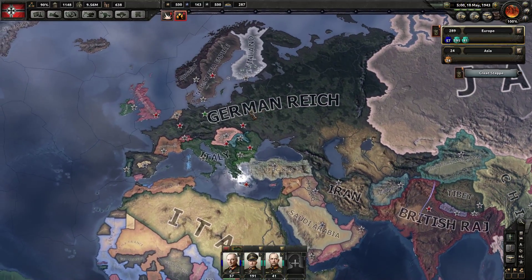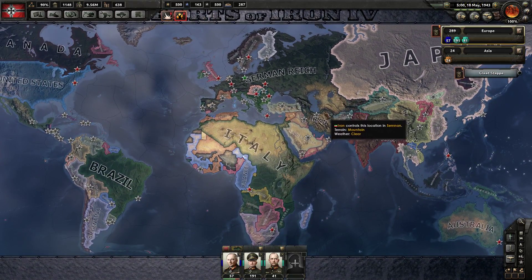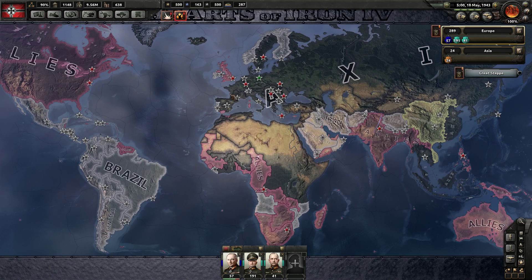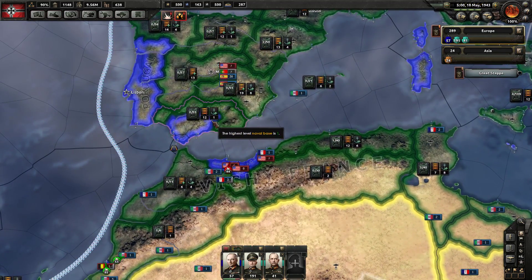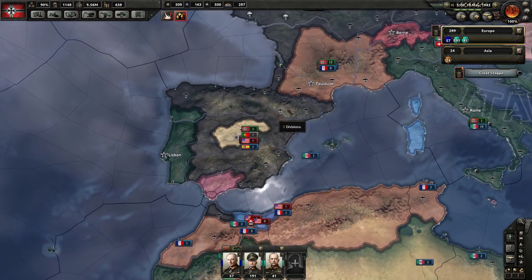Anyway, that was strange. Let's take a look at the Reich. We conquered the Soviet Union, all of this is owned by the Axis. We're attacking into Africa — a lot of Africa — and we're trying to attack the United Kingdom. I just realized we have some American troops down here in Spain.